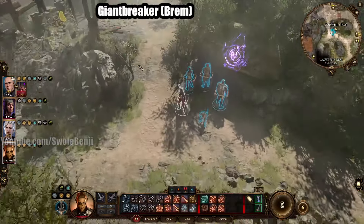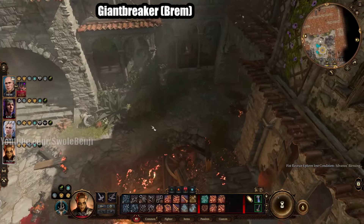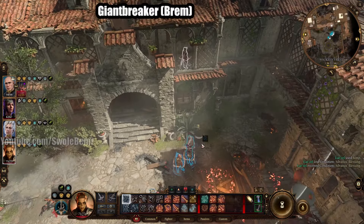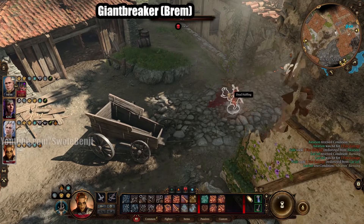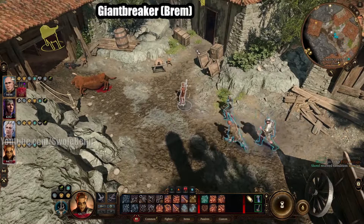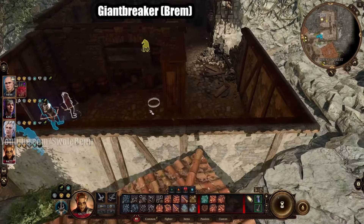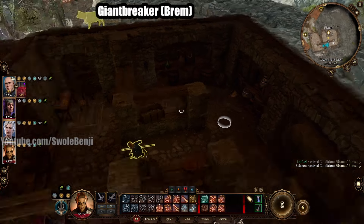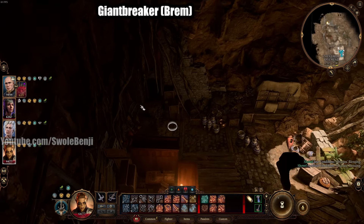Go back to Waukeen's Rest Waypoint. Go north into the town and then west. There's a dead halfling with a key on them. From here there's a northwest door — normally blocked by crates. You go in, and this guard — you should have the password if you saved the Zhentarim people, otherwise you gotta mind read them. Go down the hatch. In the north-west corner there's a closet — with the key you looted from the dead gnome it'll unlock.